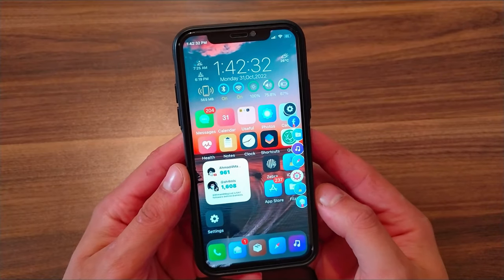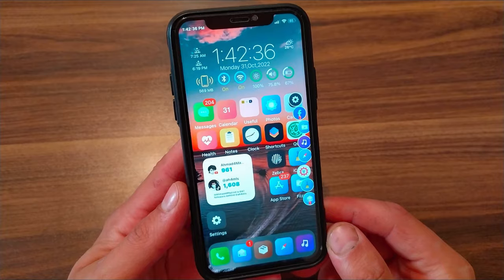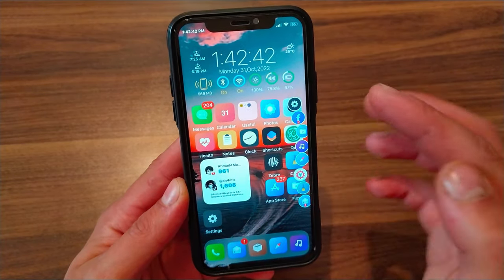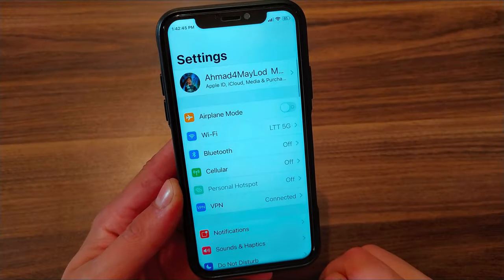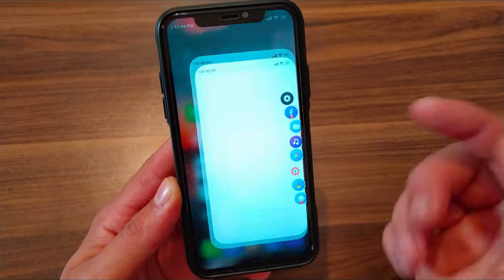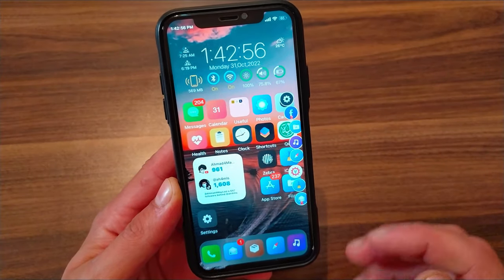The next tweak is Bubble Apps. This tweak can create app shortcuts on your device screen so you can drag and place app icons anywhere on the screen. You will be able to access your favorite apps from anywhere — in springboard, lock screen, control center, or any selected app.